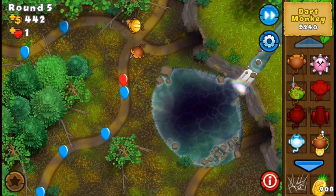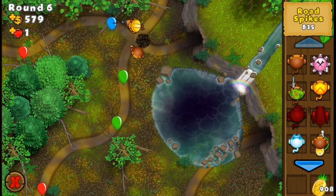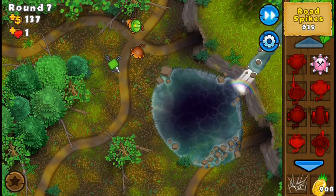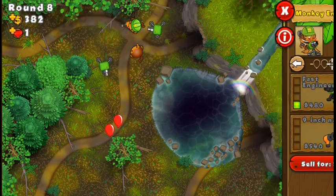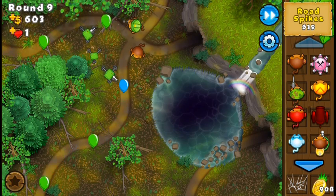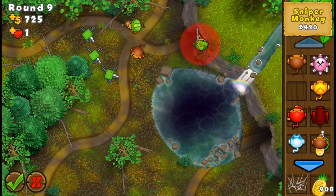The problem though is that round six has some greens at the beginning — four of them — so many times from this side some bloons sneak through. But this time it didn't happen, so that's nice. That means I can already get the 1-0 upgrade for the engineer right now. For round six it really depends. Sometimes the position of the engineer is in a way that you cannot actually pop all the greens. I don't really know a significant difference — maybe more to the left or more to the right.